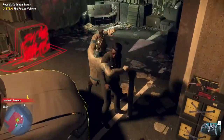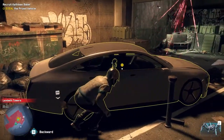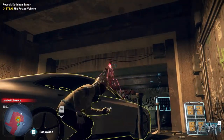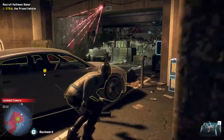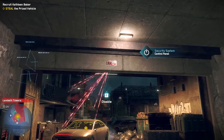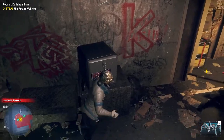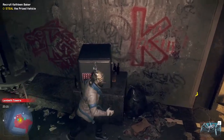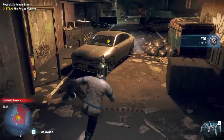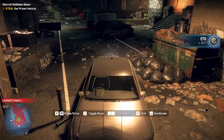Now you've got to disable this motion sensor. There's the other guard, but I never had any trouble disabling them. Let the sensor pass back by, then sneak right over to the other side. There's also a safe right there you can hack — that turns off the motion sensor. Hack the safe and now you're good to go.